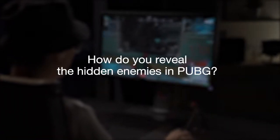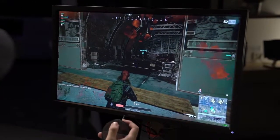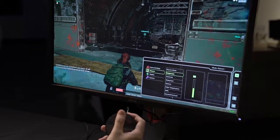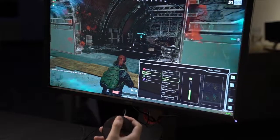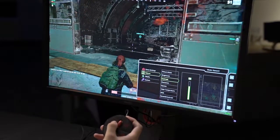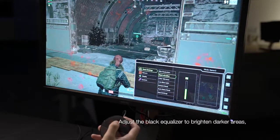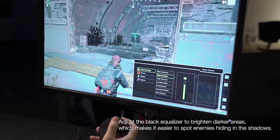How do you reveal the hidden enemies in PUBG? Adjust the black equalizer to brighten darker areas, which makes it easier to spot enemies hiding in the shadows.